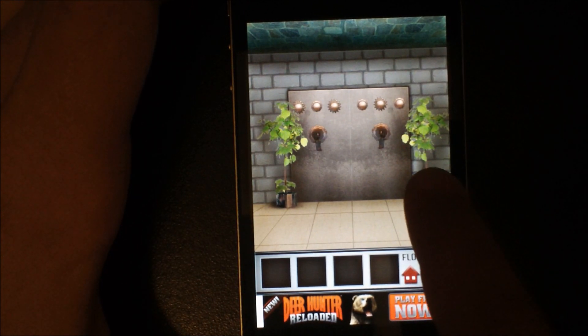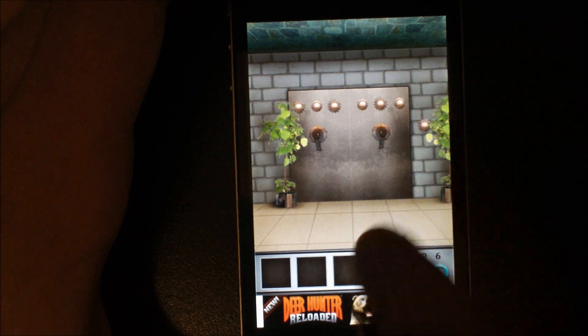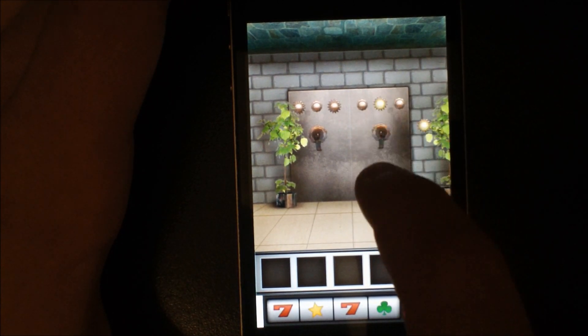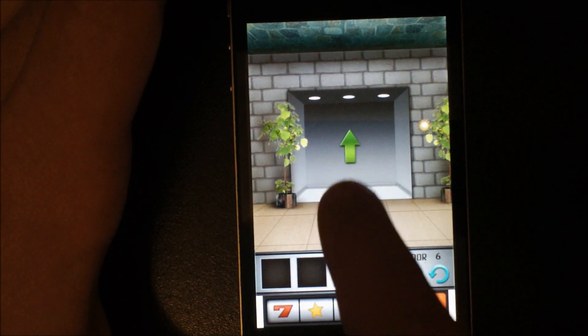First thing you want to do is move this plant over there, and you will see that you can press that button — it looks like a sun. So press it: that sun right there, this sun, and this sun, and you'll be able to go to floor number seven.